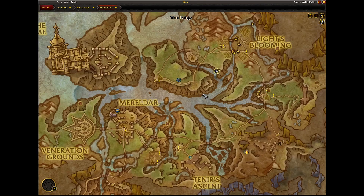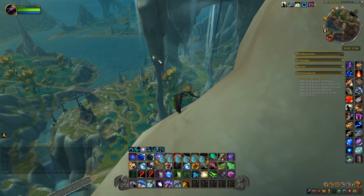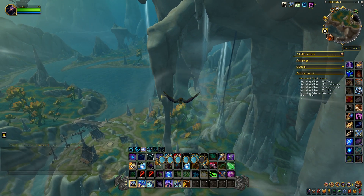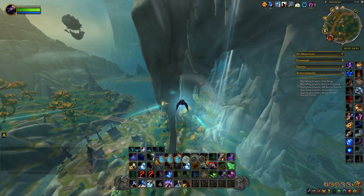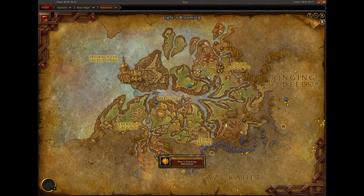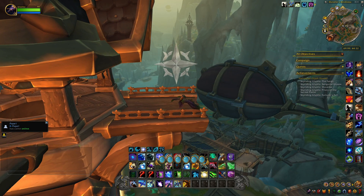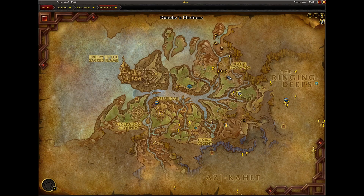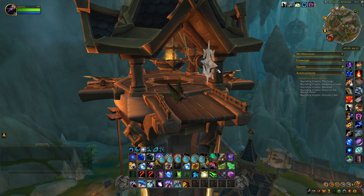This next glyph is located right here, up in this area — you can see it's in between these rocks hanging down, so we're just going to fly over there and grab it. The next glyph is in Dunnell's Kindness, right here on top of the tower — the light tower. You can see it right here.